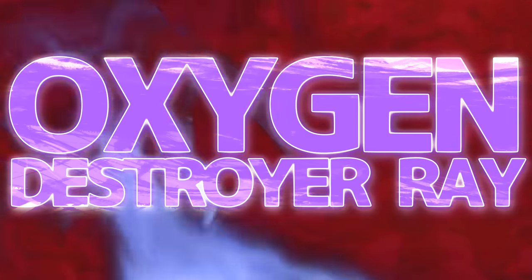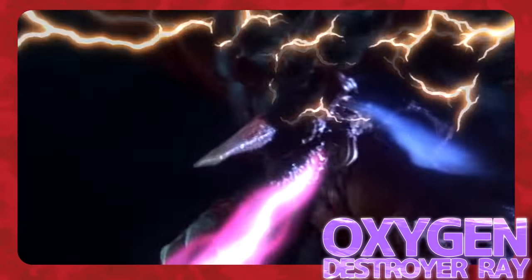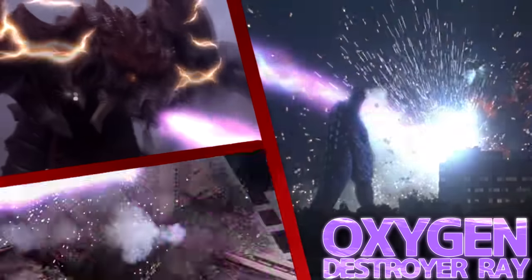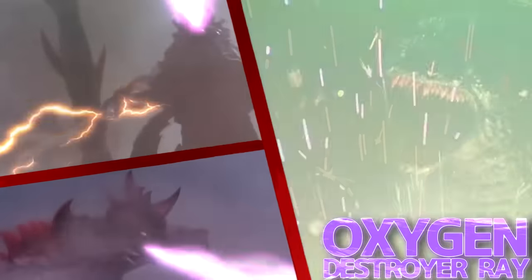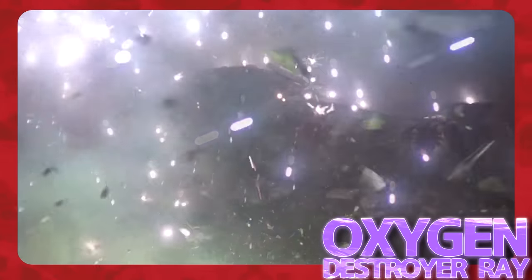Micro Oxygen Beam: Destoroyah's juvenile, aggregate, flying, and perfect forms can all fire a concentrated blast of micro-oxygen from their mouths. The juvenile's beam was white in color, while the larger forms' version of the attack took the form of a purple helix. This ray's power gradually increases with each new form, with Perfect Form Destoroyah being able to kill a critically wounded Godzilla Jr. with just one shot.